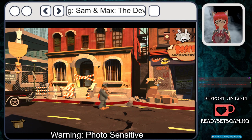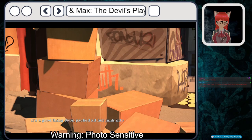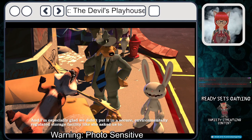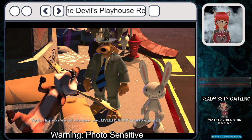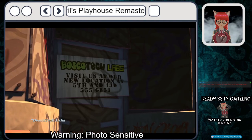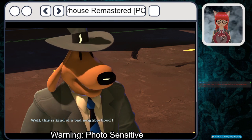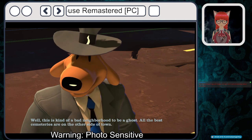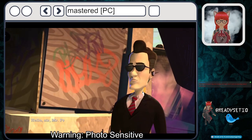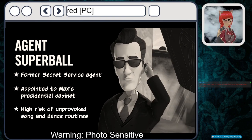Look at the gaping hole. Look at Sybil's boxes. So Mama Bosco's too good to haunt our street anymore? Well, this is kind of a bad neighborhood to be a ghost — all the best cemeteries are on the other side of town. Hello sir, Mr. President. Agent Superball — former Secret Service agent, brain-tip mattress presidential cabinet, high risk of unprovoked song and dance routine.